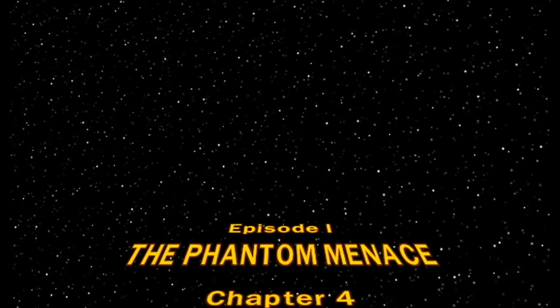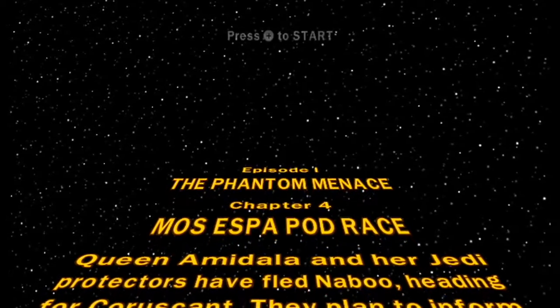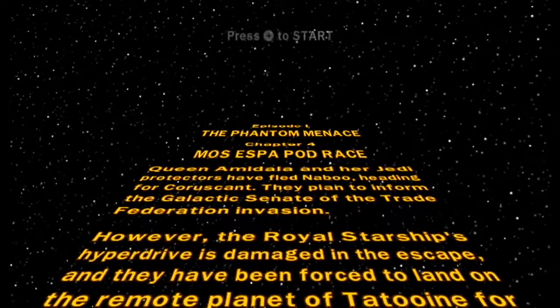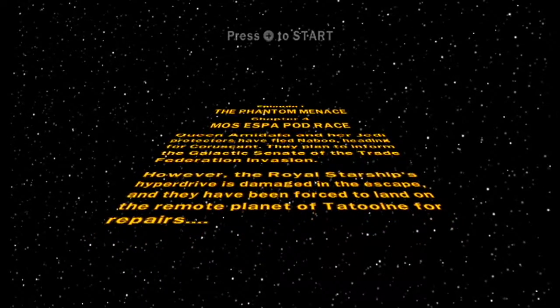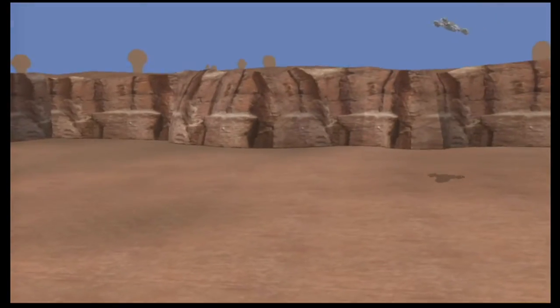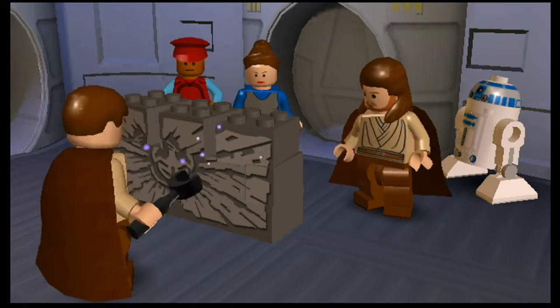Episode One: The Phantom Menace, Chapter Four: Mos Espa Pod Race. Queen Amidala and her Jedi protectors have fled Naboo, heading for Coruscant. They plan to inform the Galactic Senate of the Trade Federation's invasion. However, the hyperdrive is damaged in the escape and they've been forced to land on the remote planet of Tatooine for repairs. Leave a like if you're interested! Leave in the comments below what your favorite prequel — meaning Phantom Menace, Attack of the Clones, and Revenge of the Sith — favorite spaceship is.